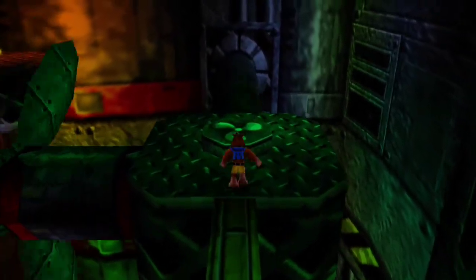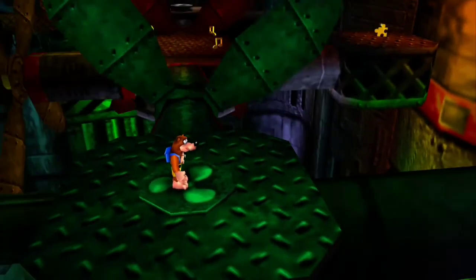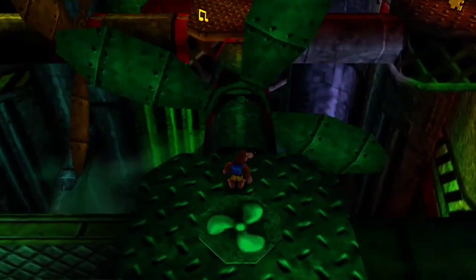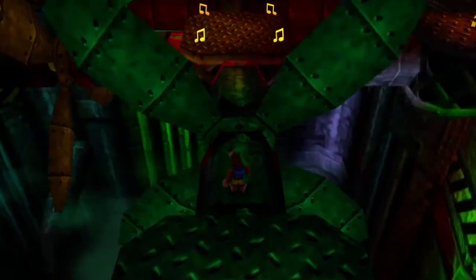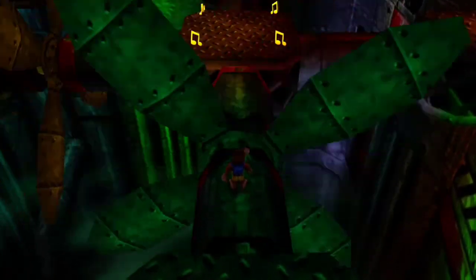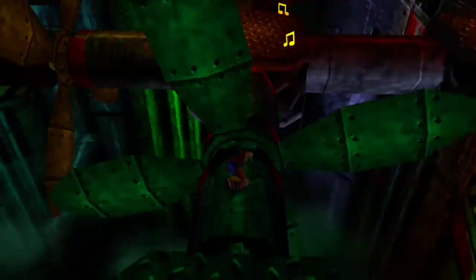I like how each platform turnstile thing goes its own way — one goes up, one goes down, one goes left, one goes right. That turnstile to the right of us is a scam — there's nothing there, so don't fall for it. I really don't know why I didn't use Wonder Wing; this would have been freaking easy, probably, unless they actually push you — then it's a different story.